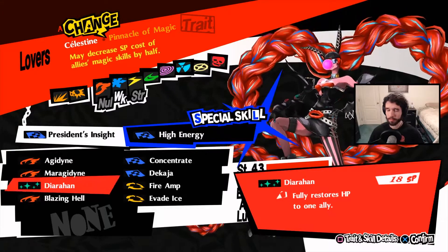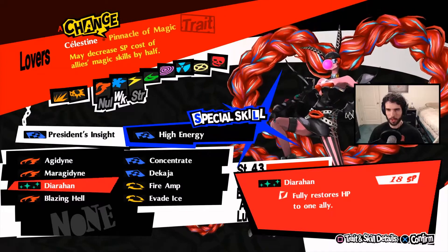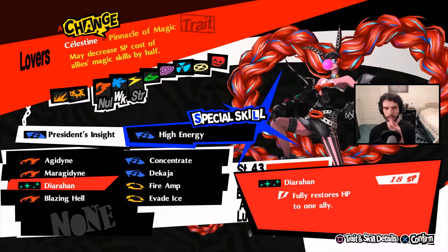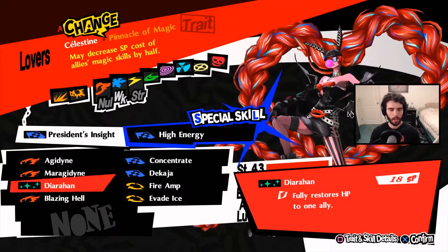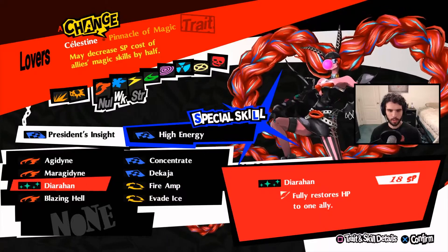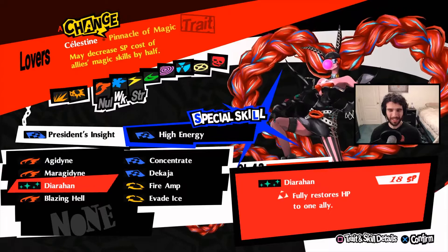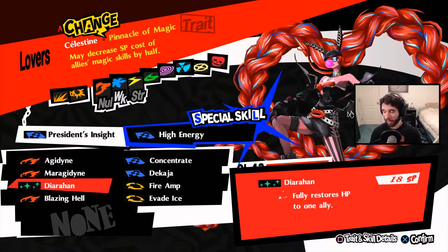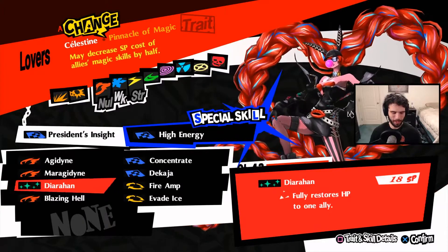It's less important to have an extra source of Diarama because we have it on a lot of people. On Ann, we usually want to be spending her turns hitting Concentrate and then hitting skills — she's been pushed to be one of our strongest magic users. It's become more and more clear that she wants to just be spamming damage for the most part. Because she hits so hard, you probably want to get rid of Diarama. We have it on Makoto, Morgana, Sumire, and Joker should have a heal persona as well.